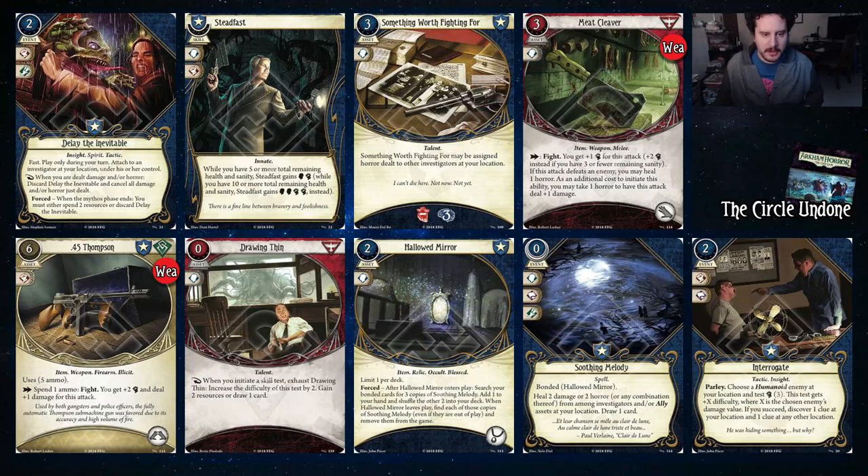On to the Circle Undone. We have Delay the Inevitable, which is just another way to prevent damage. The nice thing about this in Daniela Reyes is that you know when you're going to want to play it — for example, you're engaged with an enemy and you know it's going to attack you in the enemy phase. Delay the Inevitable works really well because you can play it, get attacked, cancel the damage and horror, and then also just kill the enemy. Really nice card in Daniela Reyes.